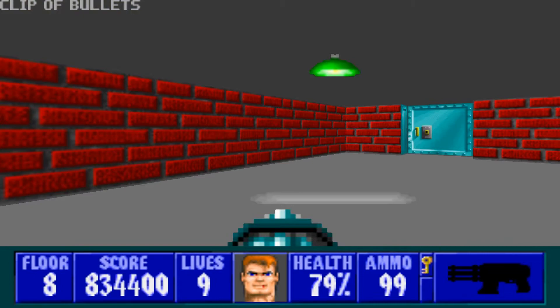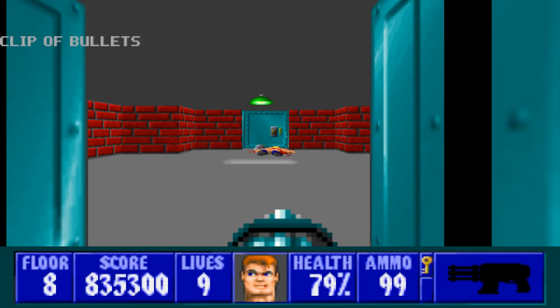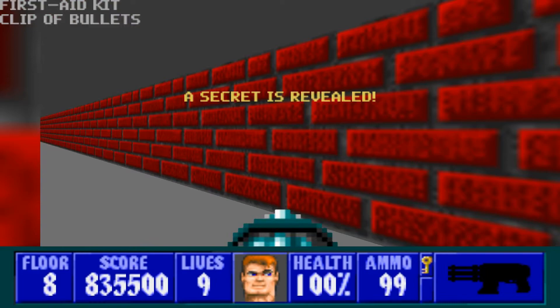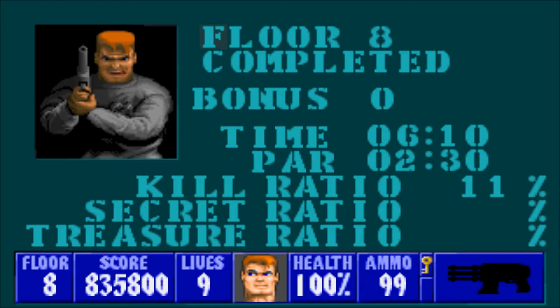That took way too much health. Just head on in here, get rid of those guys — nothing but ammo. Not a whole lot of health in this floor. Get rid of him, get rid of him. The final secret is right here — thirteen out of thirteen. Health and ammo. Open this up, three more guys. Open up the elevator and we are good to go.